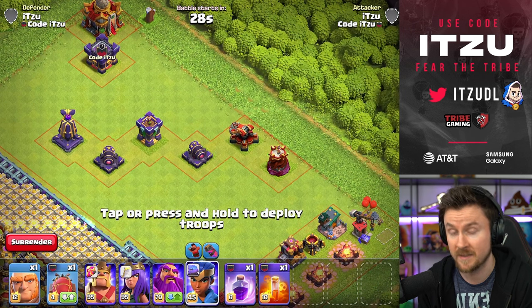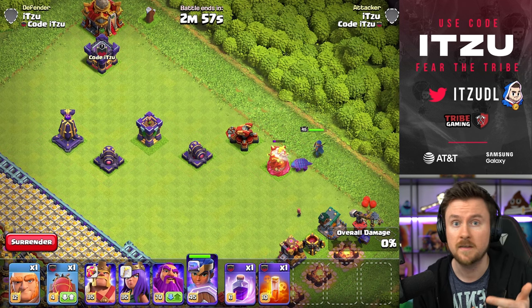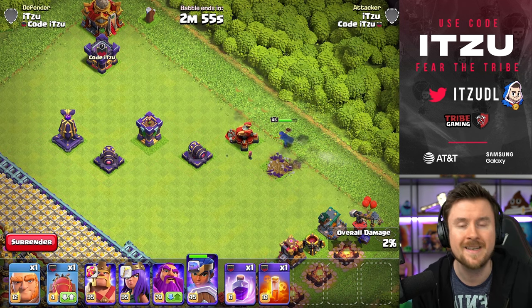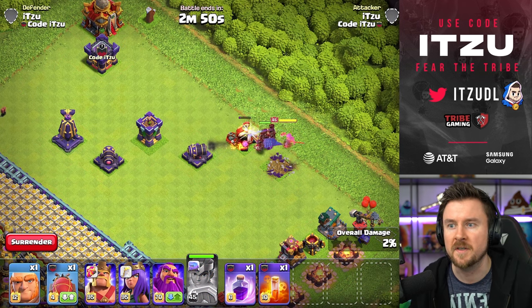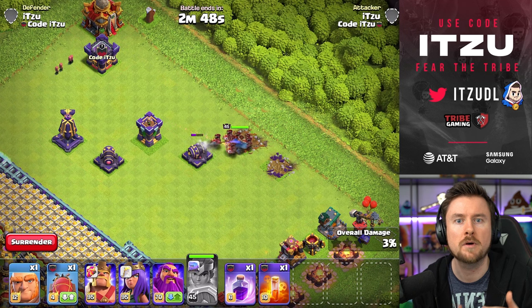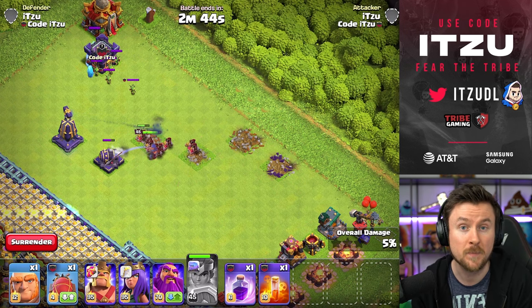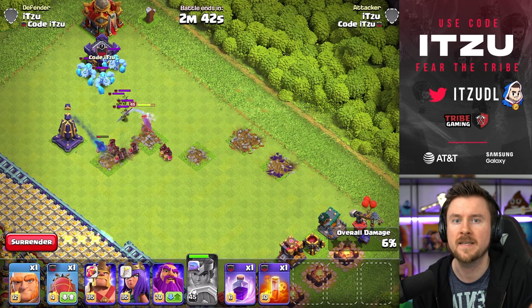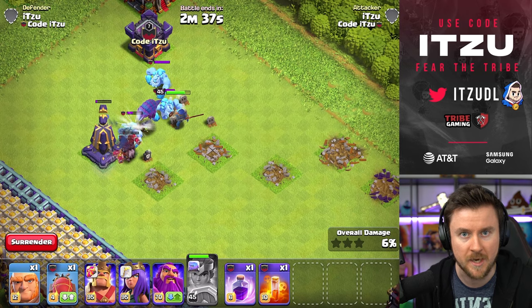When you activate the Haste Vial's ability, Lassie, Diggy, or the Hog Riders cannot really follow all of the damage output — they're kind of useless just following the Royal Champion while she's one-shotting everything. That's a big synergy problem. This is why for Town Hall 15 and below I would highly recommend the Hog Rider Puppet with the Royal Gem.